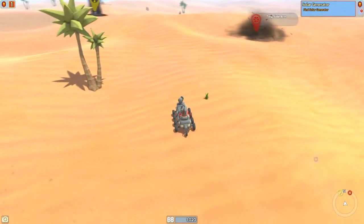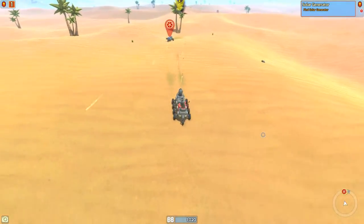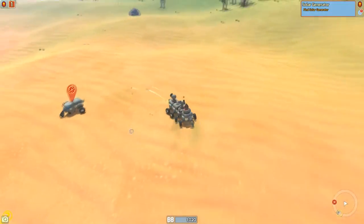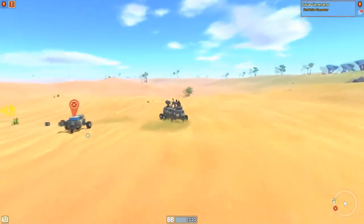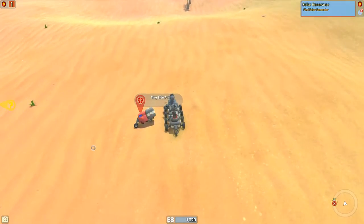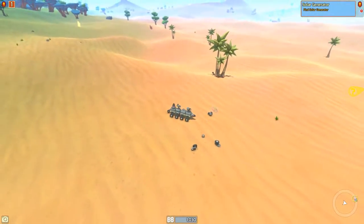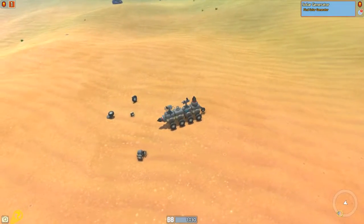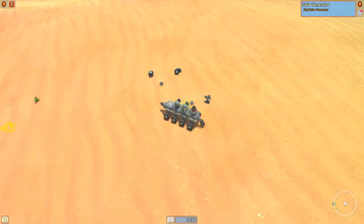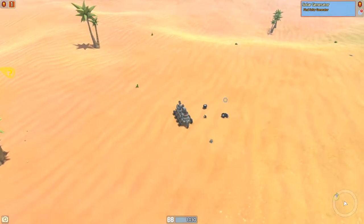Right now our radar is very limited — we can just sort of see where north is and the general direction of enemies. Pretty soon we'll get a quest for a radar that shows actual distance. I'm going to take this guy from the back because his guns only face forward and he doesn't have any side or rear-facing weapons. We can hit him with our drill — there we go. I'll get rid of this light and add the gun on, turning it sideways, so we have a gun facing either way with one in front for sort of three angles of protection.